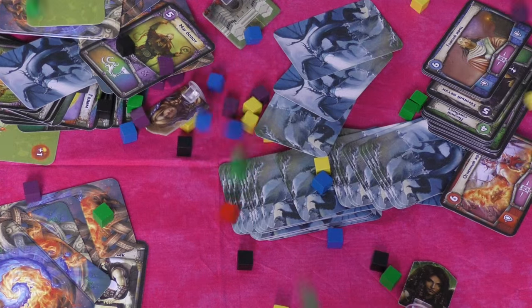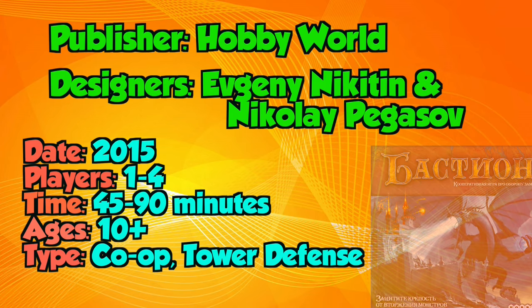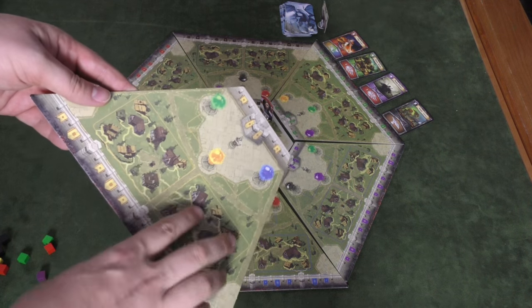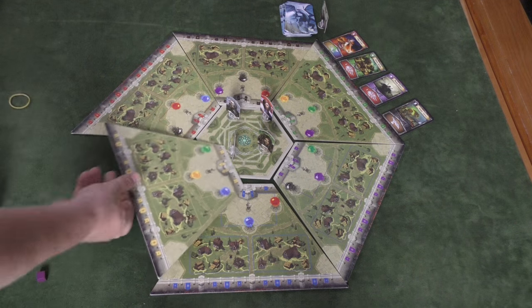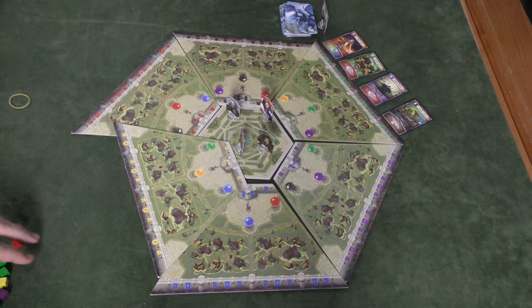Let's see how this one is played. Here's the board, and the board is made up of randomized sections which are just put in different areas. These sections have different mana sources. You can even flip them over, but if you flip them over, you need to flip them all over, just so that the spread of mana sources is the same. There are six different mana sources in the game, six different colors of mana. Players will start with one of each: red, yellow, green, blue, black, and purple.